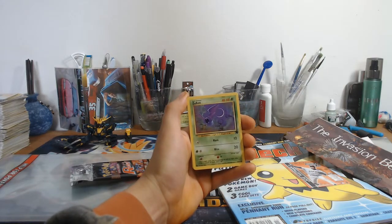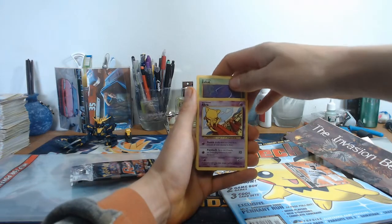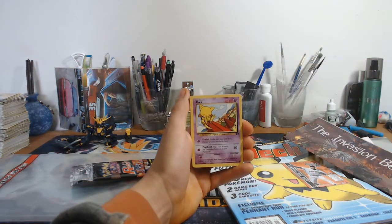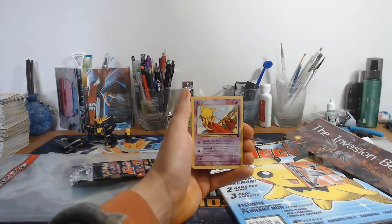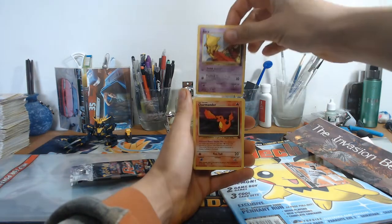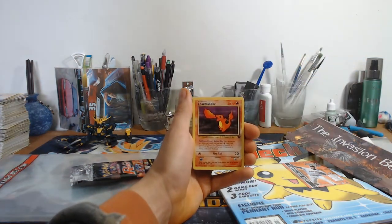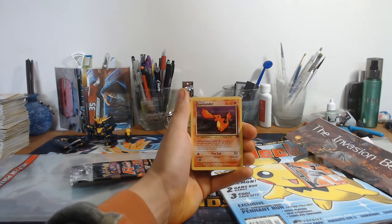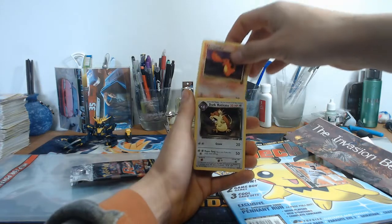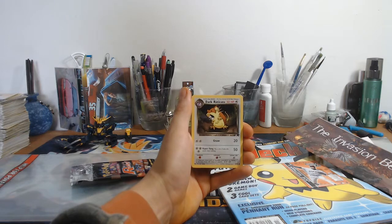I'm shaking here - I made me do this, this is all you. So... Rocket Abra. What's next? Charmander - look at the artwork on that Charmander, guys, that is really cool. Next card is the Uncommon Dark Eradicade. The artwork is really, really cool.